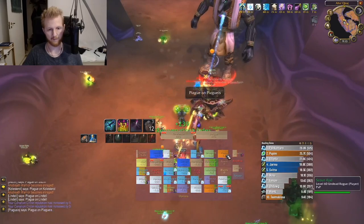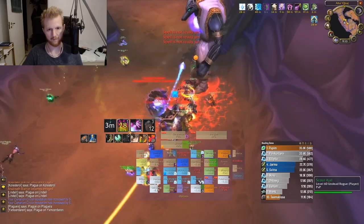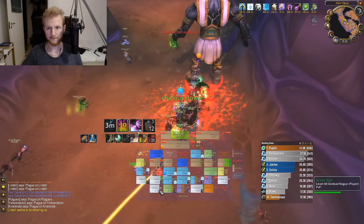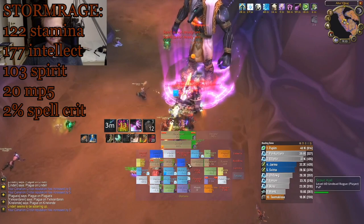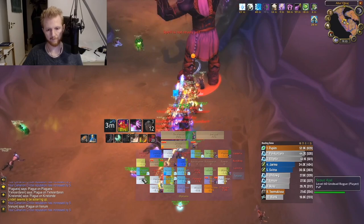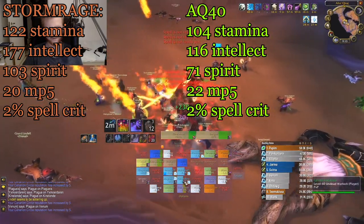When looking into this, I decided to use the gear considered BIS for druids in phase 5 according to woeclassic.biz and compare it with Stormrage. Full tier 2 for druids gives a total of 275 healing and has quite a lot of stats. Looking only at the stats, full tier 2 gives a total of 122 stamina, 177 intellect, 103 spirit, 20 MP5, and 2% spell crit. The AQ40 counterparts give 104 stamina, 116 intellect, 71 spirit, 22 MP5, and 2% spell crit.